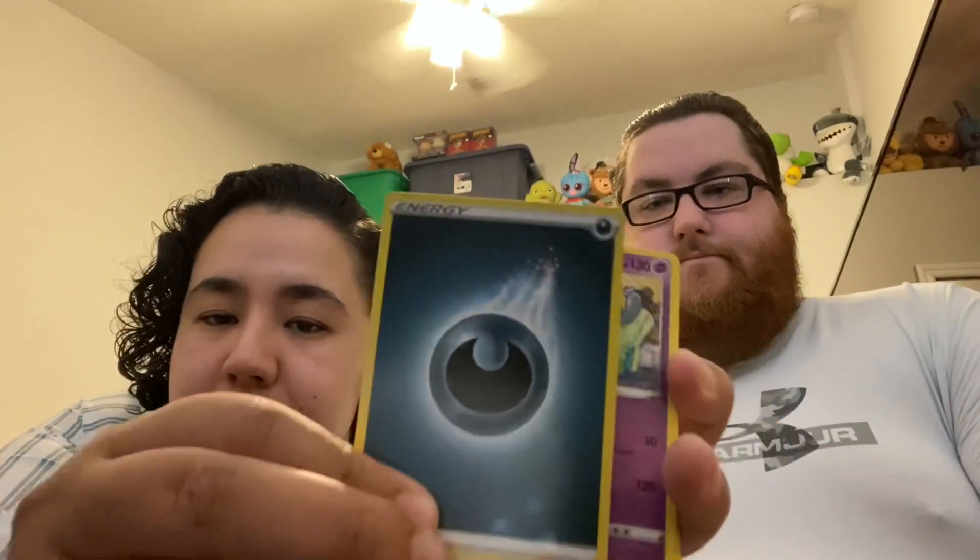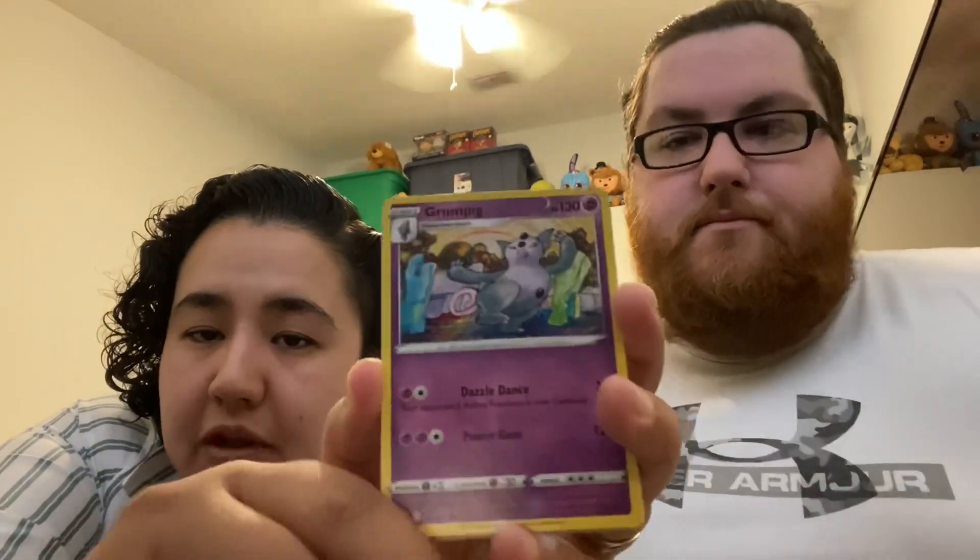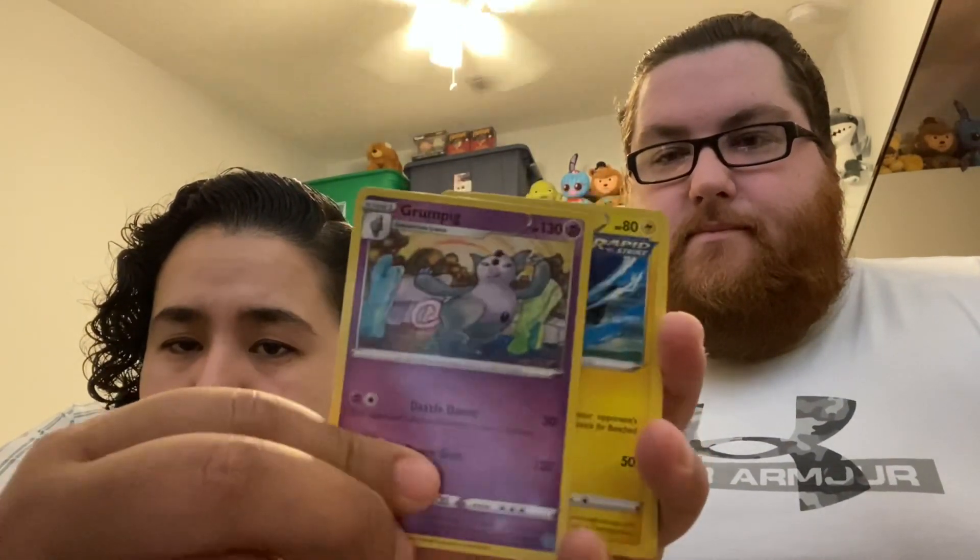We did get another green and white — or no, I think it was just the Sun and Moon. These were my two packs: two, three, four. Darkness energy. Gonna let Matt take this one — Grumpig.